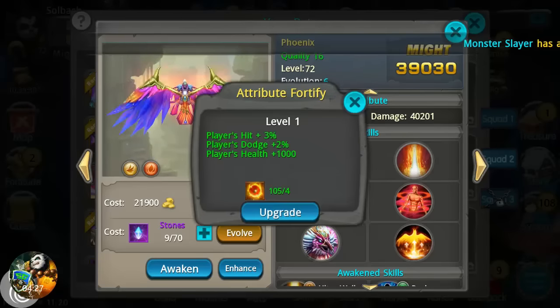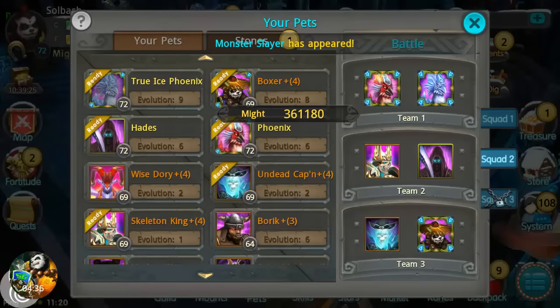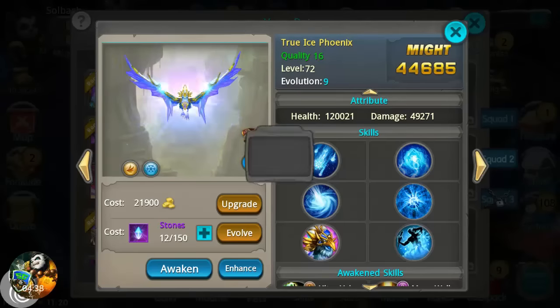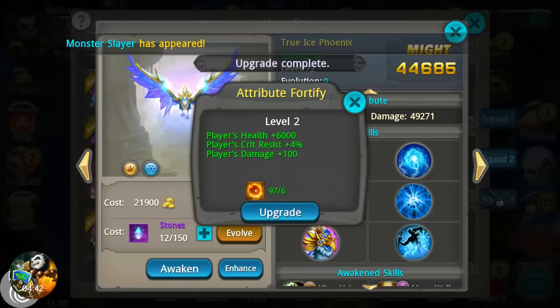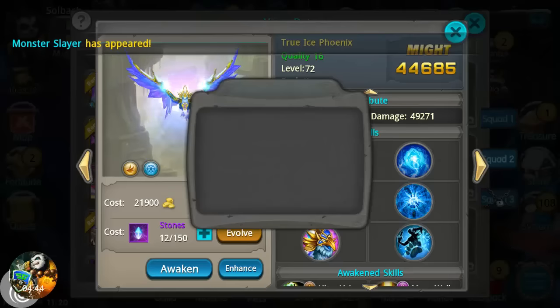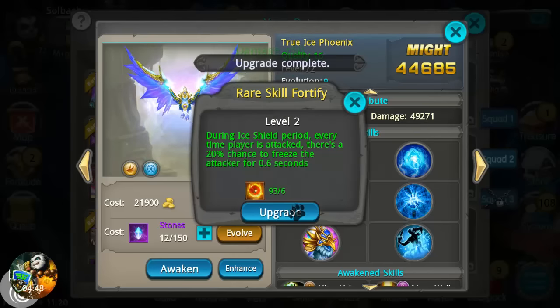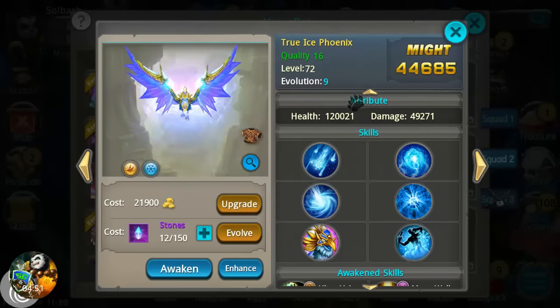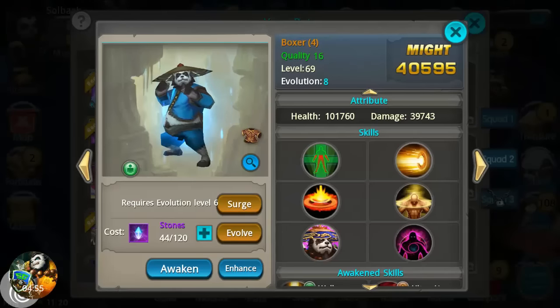We're gonna upgrade player hit and player dodge at least once each. For Ice Phoenix: health, crit resist, and player damage get a nice boost. The ice shield skill — every time players attack there's a twenty percent chance to freeze — is now going to last over half a second after leveling.